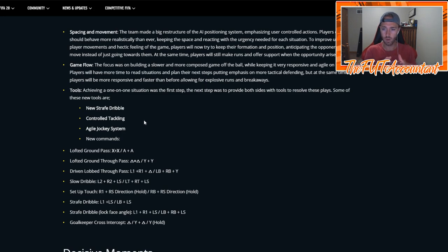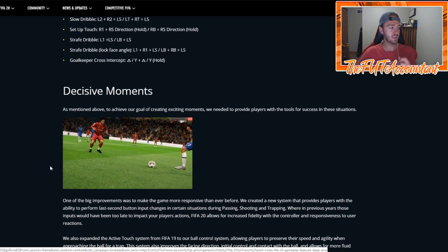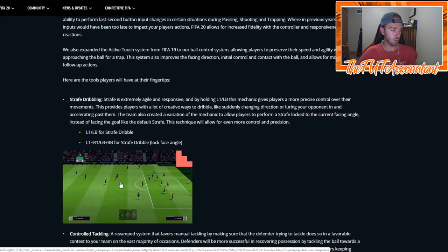Some new combinations for passes: a driven lobbed through pass is L1 plus R1 plus Triangle — basically like a driven shot but with Y instead of B. A lofted ground pass will be a double tap of A on Xbox. A lofted ground through pass is a double tap of Y. Slow dribbling is LT, RT, and left stick — the crab walk from FIFA 17. Setup touch uses R1 or RB and the right stick to flick.